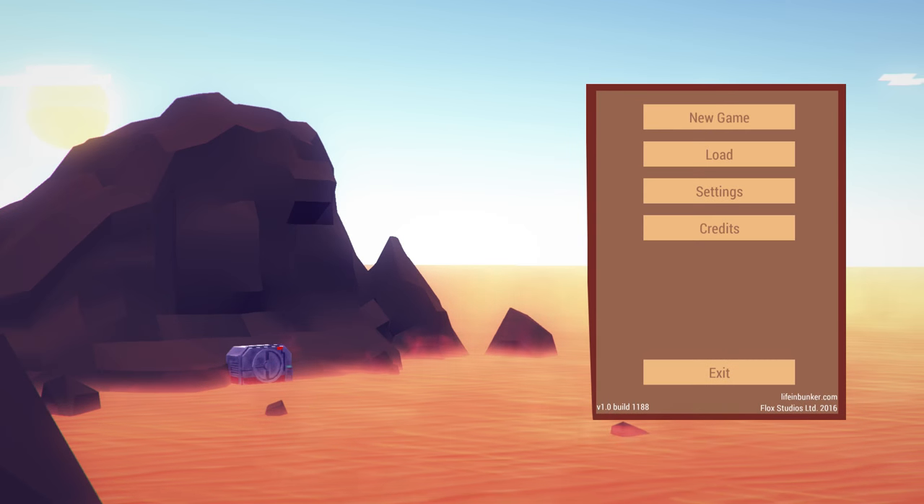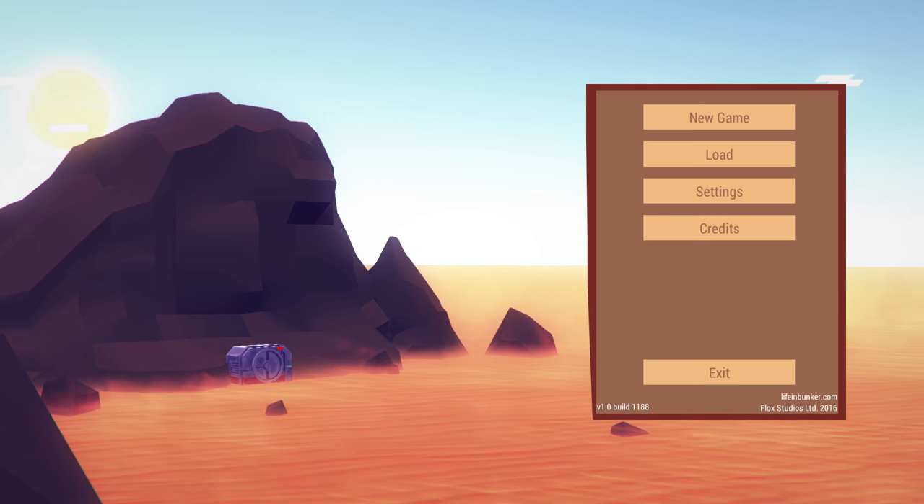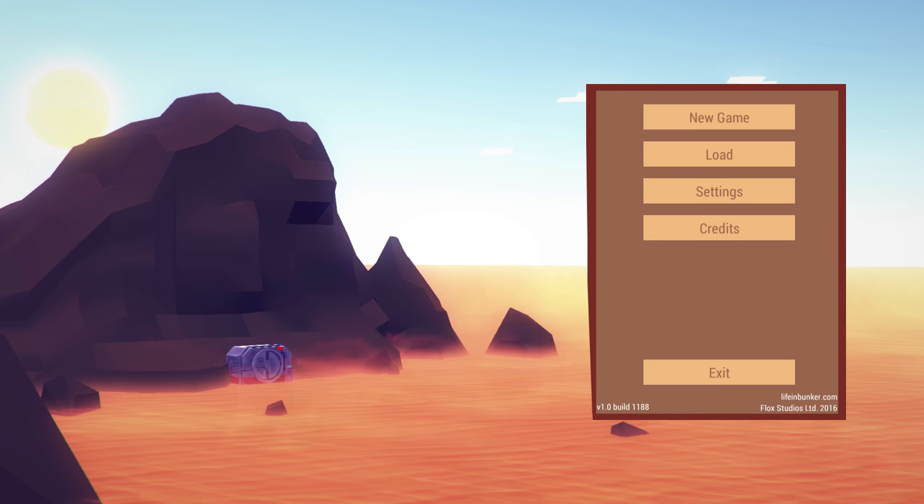Hello folks and welcome to the Vertigo Tea Party and Let's Try Life in Bunker. It's developed by Phlox Studios. You can pick it up for $15.99 on Steam. It's available for Windows, Steam Play, and Mac. It supports Steam achievements and Steam stats. I will be playing a free press copy that was provided to me in order to make this video.